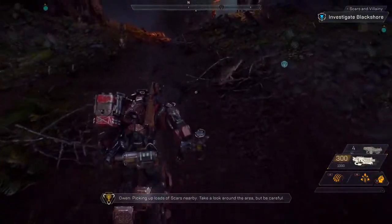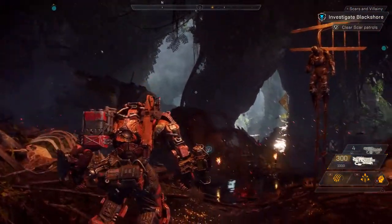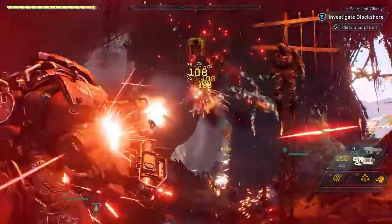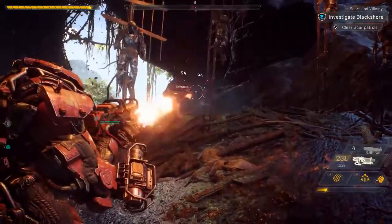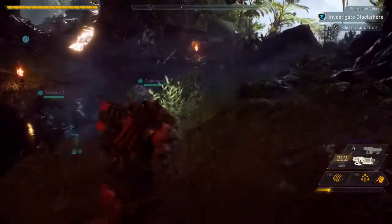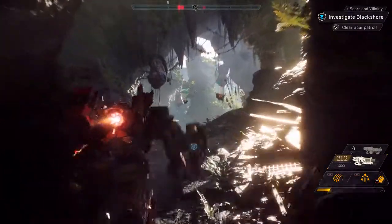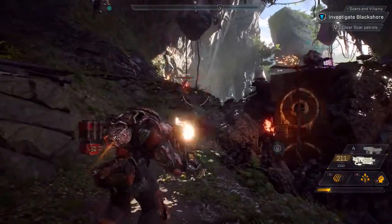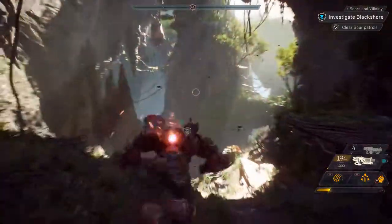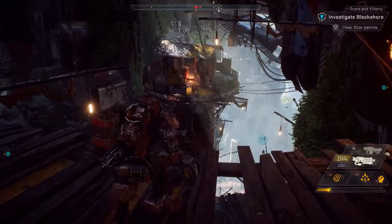Owen, what's the plan here? Picking up loads of scars nearby — take a look around the area, but be careful. Owen is our cipher and guide for the mission and will provide valuable intel. The Scars are relentless invaders who crave the ancient power of the Shaper technology, and they're in constant conflict with the freelancers. Up ahead we have a Scar watchtower — our squad should probably tread lightly here so they don't call for reinforcements.